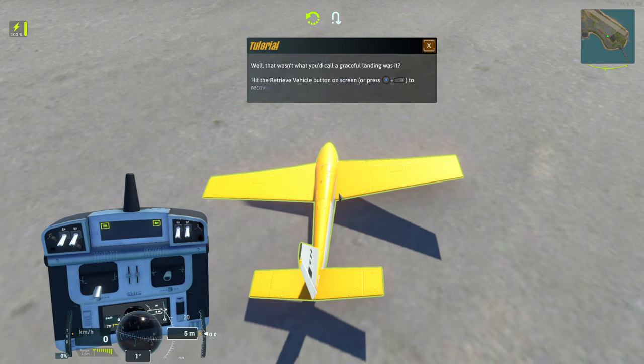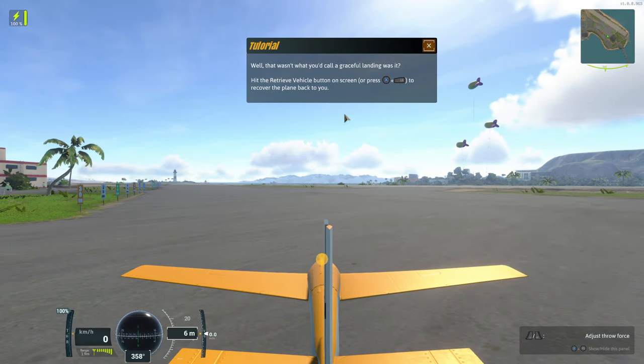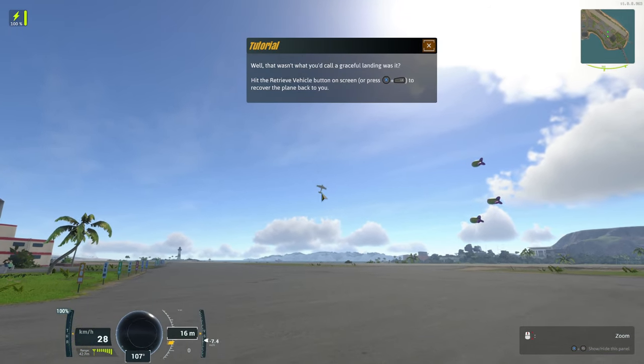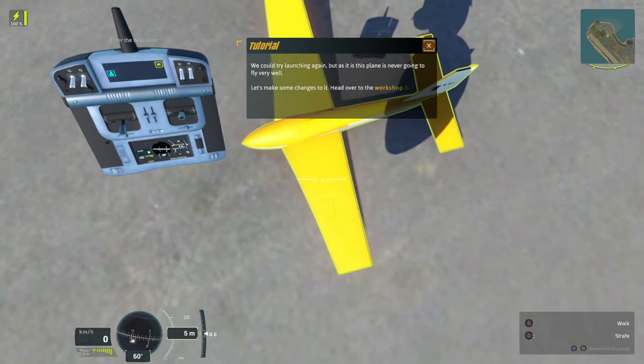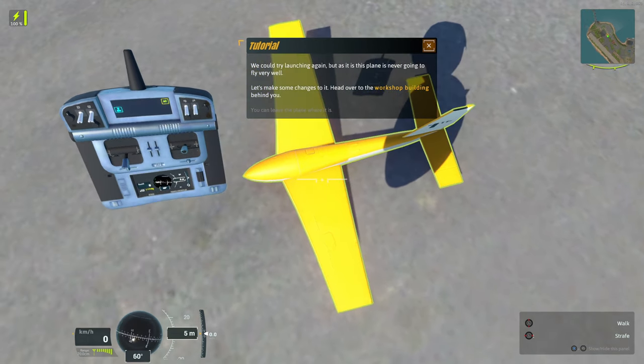Shift did not increase throw force. I've got my throttle, so maybe I should just use the throttle for the throw force instead of shift. Using the throttle instead of shift works. But I think it's confused now. We can click this to retrieve the vehicle.